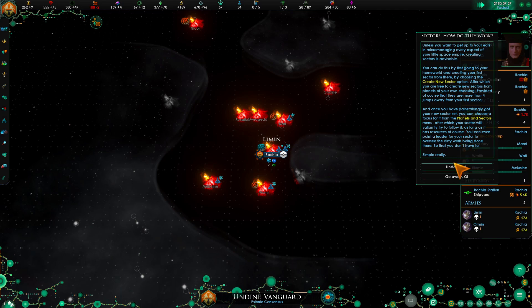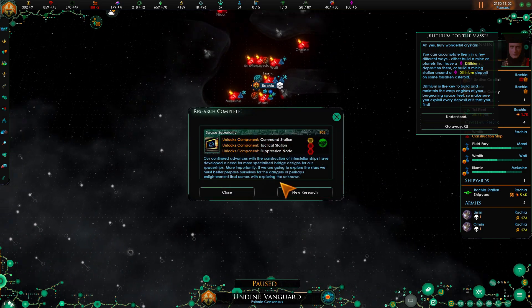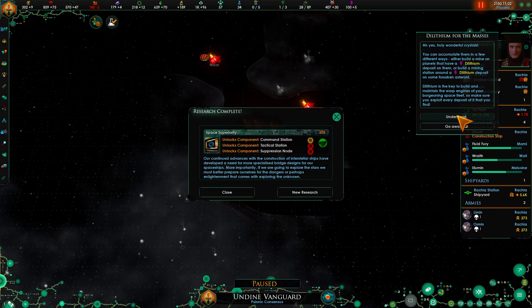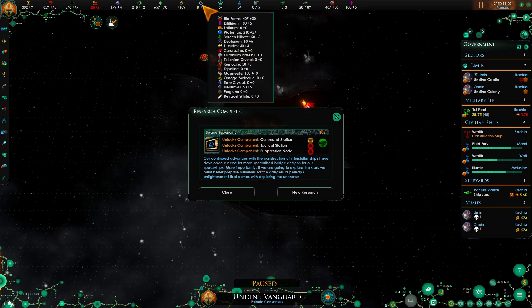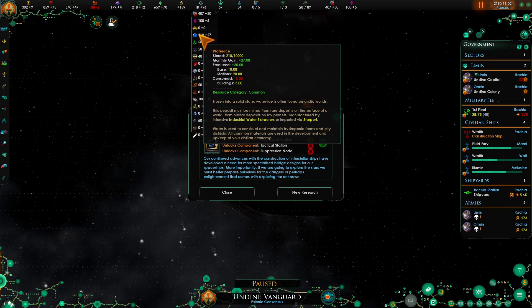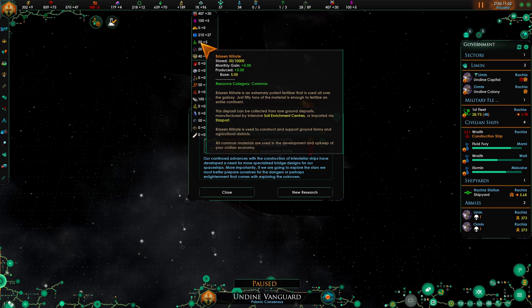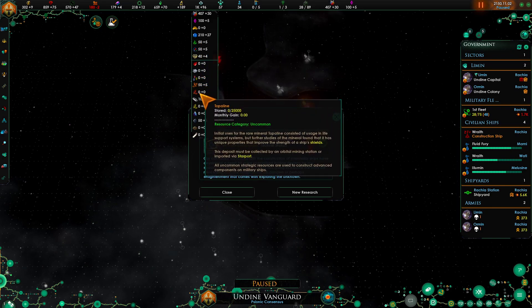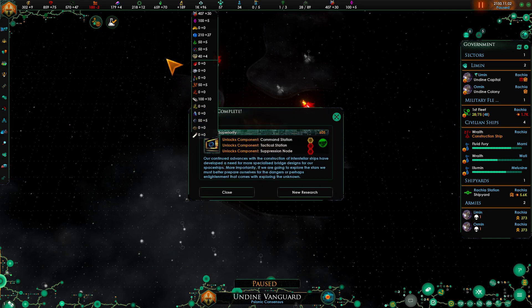This is how sectors work. For the Undine their entire area ends up becoming one sector, so it doesn't really matter too much until you actually break out. We don't use dilithium - that means nothing to the Undine. Dilithium, latinum, benzyme, agnesite, trillium - mean nothing for the Undine. They're just there to literally sell to build up your economy in other places, which is nice.